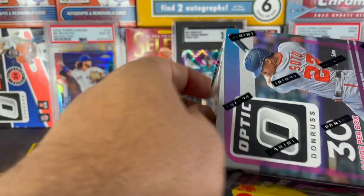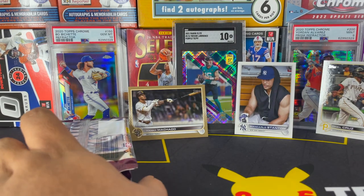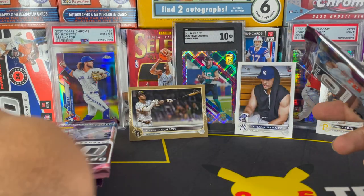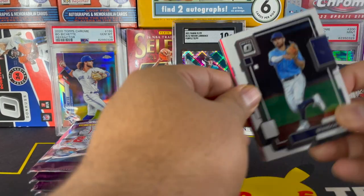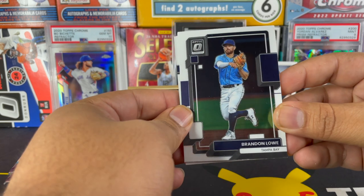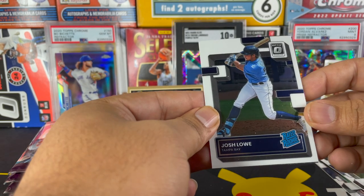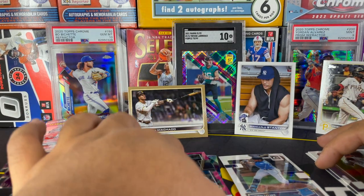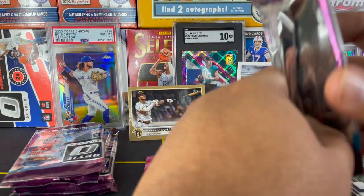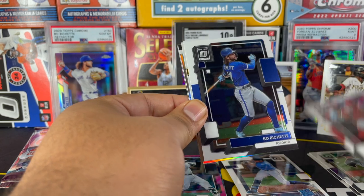Now we're gonna get into this 2022 Optic Baseball. Optic is my favorite set — if you guys have been viewers of the channel you know that I love Optic: baseball, football, Optic everything. I also hope you guys have been enjoying the shorts I've been making recently. I'm gonna try to bring you guys more longer videos. Brendan Lao, Garrett Cole, Josh Lowe — I got a pink Louis Robert and a Shane Bieber on the Lights Out. Pink Louis Robert in the first pack!